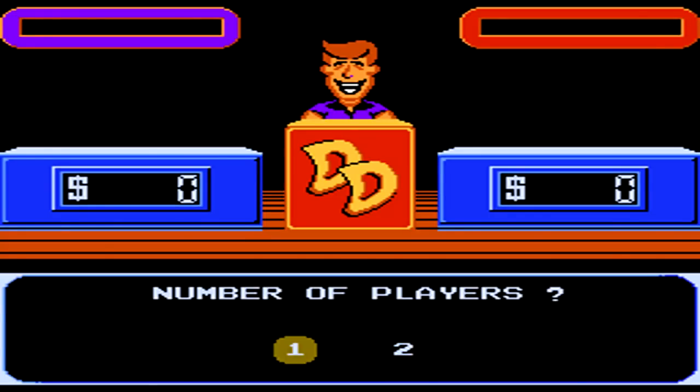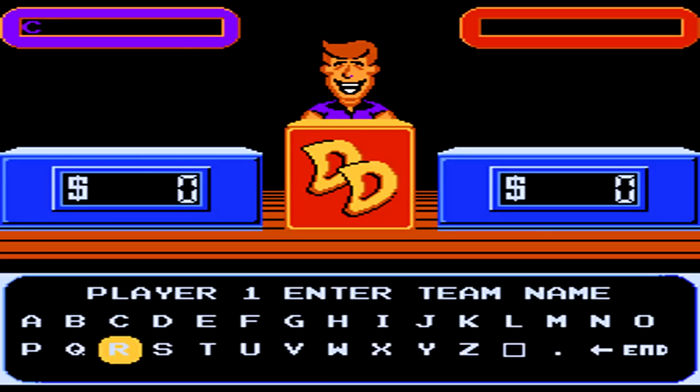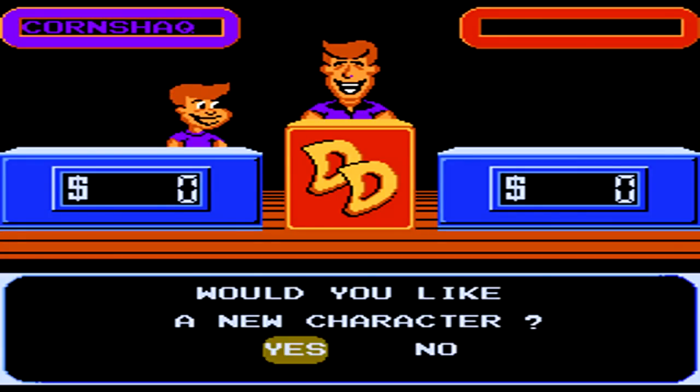At the start of the game you can play one or two players, as well as select the difficulty of the opponent — we'll be selecting the hardest difficulty. Then you get to enter your name. Afterwards you get to select which character avatar you want. For this run I'll be picking probably the most goofy of the avatars, the weird afro kid with glasses.